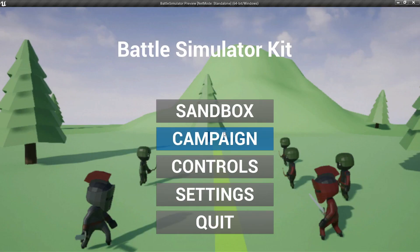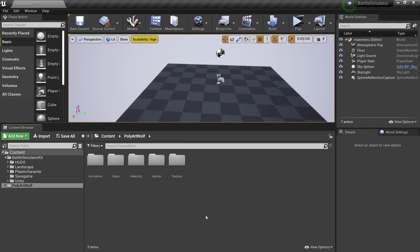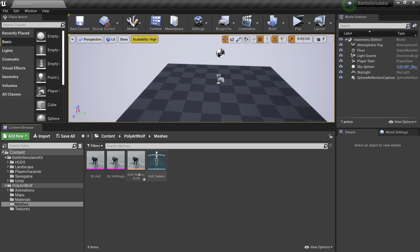Now that we've got that introduction out of the way, I'm going to show you how to set up your own units and new factions for the game. I'm going to be adding this wolf character.